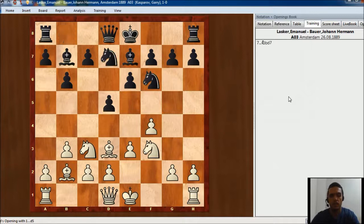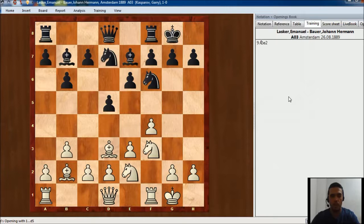White castles, black castles, Nxe2, c5, Ng3. White is preparing and is taking the pieces to the kingside because at some point they can start some attack.